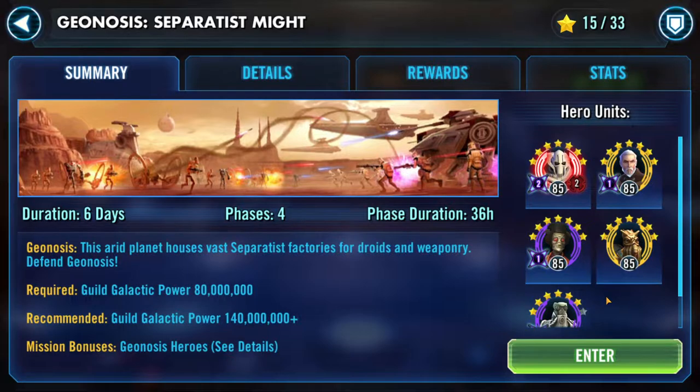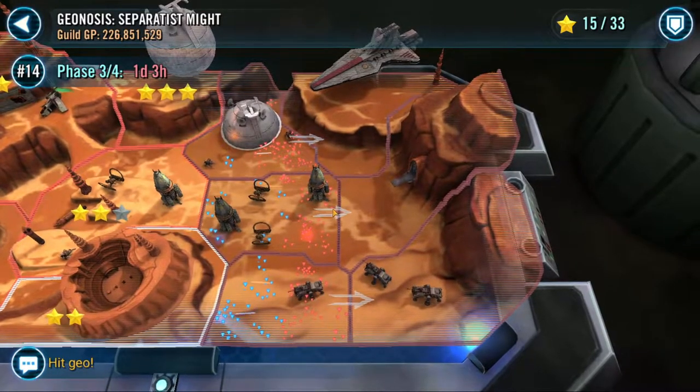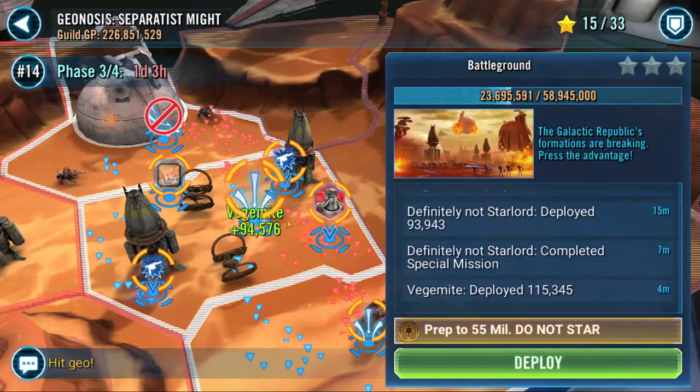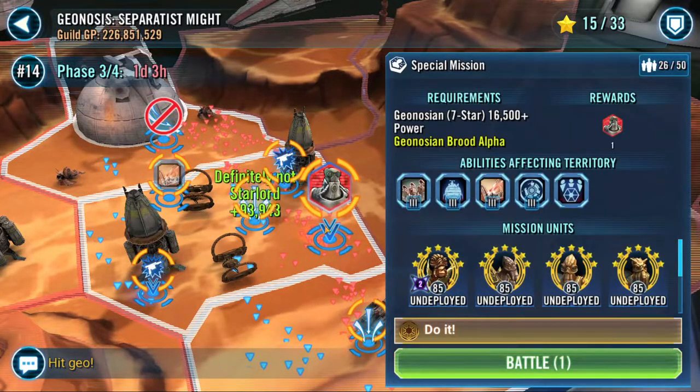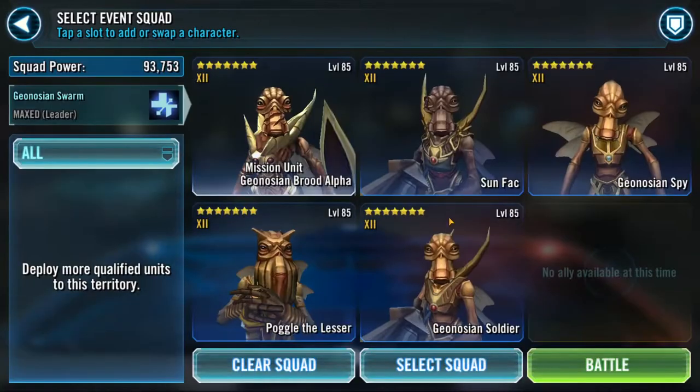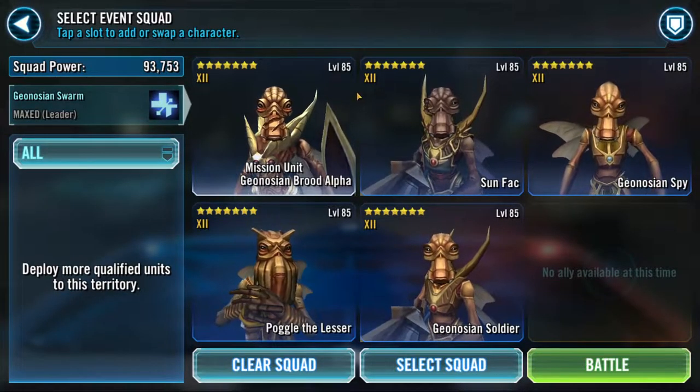Hi everyone, PatetBoy here, and welcome back to Day 3 of the Geonosis Dark Side Territory Battle. Today I'm going to be making my first attempt ever at the Watt Shard Battle, which is the Geonosian Battle. I'm hopefully going to be able to knock this out. I'm at the minimum requirements, plus a little bit, but I am hopeful that G12 is enough.